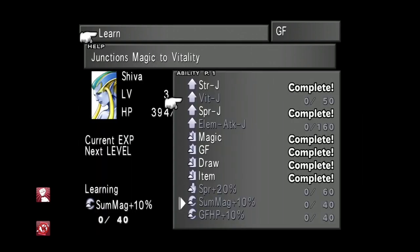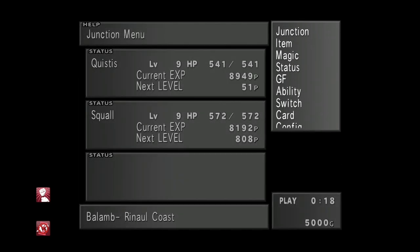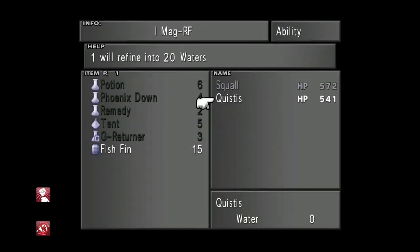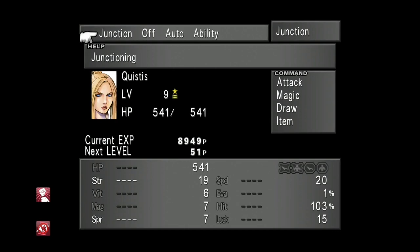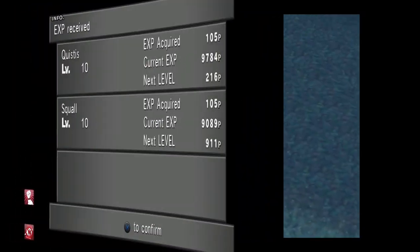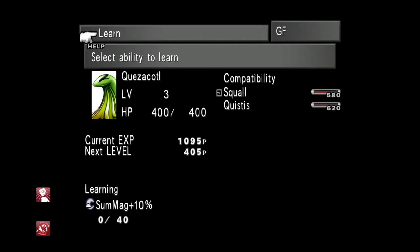We've just learned the Strength junction for Shiva. Now go back into Abilities, select I Mag Refine, refine fish fins into 100 water magic, and give it to Quistis. Then junction Quistis and auto-assign Attack, and that will auto-put the water magic onto her Strength junction. She'll now do much more damage, similar to Squall.